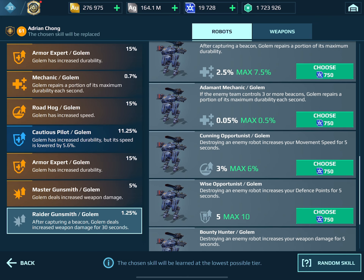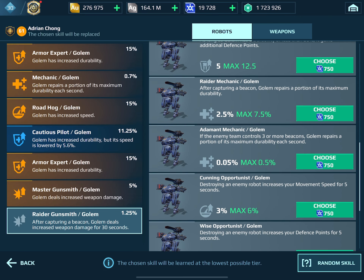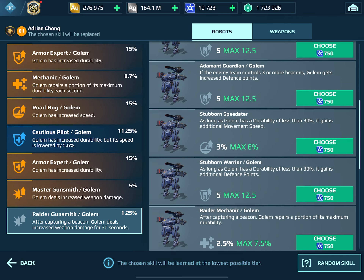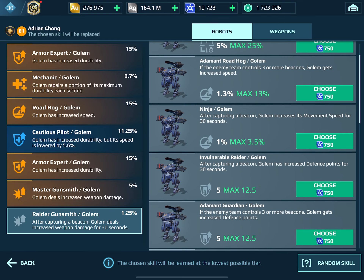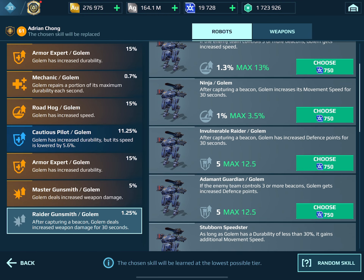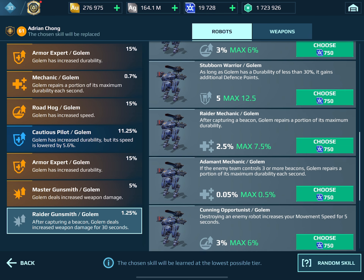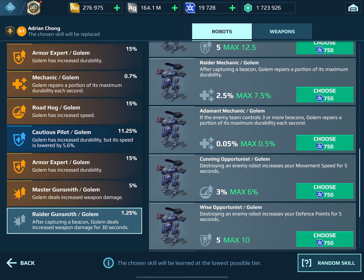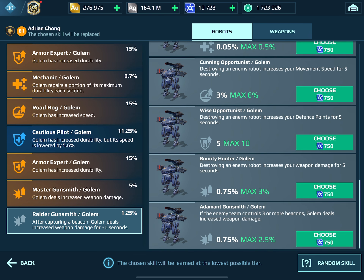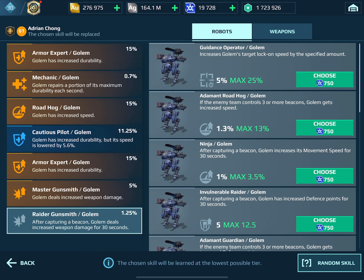Mechanic is a must here, obviously, because you have no other method of healing yourself other than Motherships, and my Mothership doesn't have a heal on it right now because I'm using Mute. So I get a durability extender, which is kind of a heal but not really, because it doesn't actually heal you. So if you find yourself in a position to make a Golem or a Boa, double your Armor Experts and get Mechanic — because you'll have the space anyway.